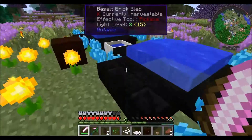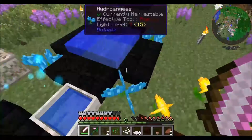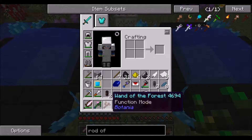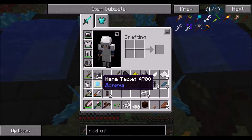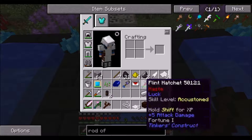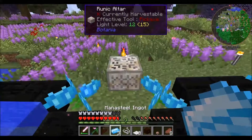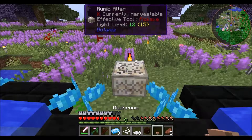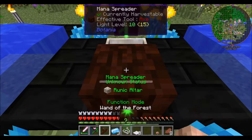Here's the little Botania garden I made last time. It's got 4 hydrangeas, which are very loud, and these dayblooms. As you can see, it's managed to produce a considerable amount of mana. I've also made myself a mana tablet which I filled from this pool. Let's make the mana steel. And here is the runic altar to make the rune of air - we need to direct mana at it.